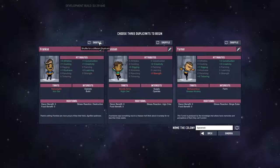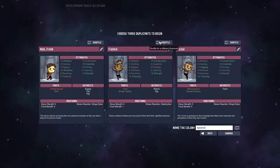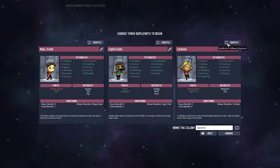The first thing we need to do is choose our duplicants, and I do in fact spend a little bit of time doing this. I want these first few duplicants to be able to split the jobs amongst themselves. The main ones I'm looking out for are things like build, dig, research, and farming — that's also quite high on the list right now.